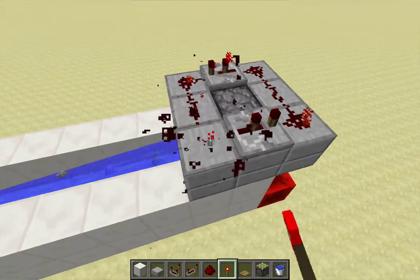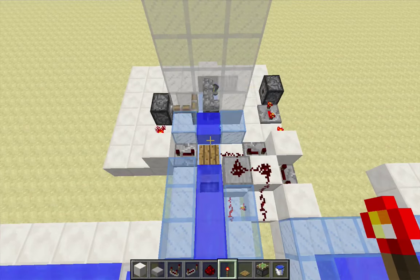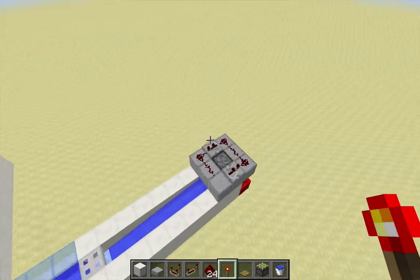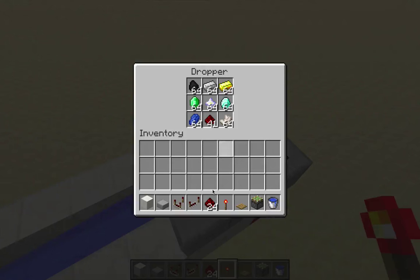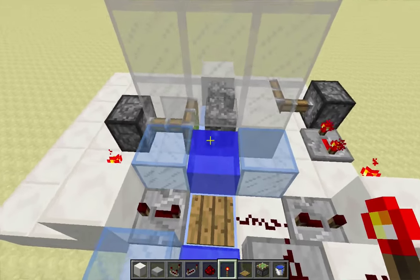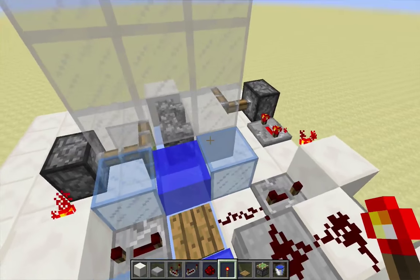If I shut off the item stream, the pistons will stop firing after the last items go across. Let me grab what's up here and compare it to what was in the dropper — nine full stacks. So that was lossless. I didn't have anything glitching out. And again, it's because no items were passing in front of this first piston as it was extending and pushing the cobblestone wall into the solid block next to it.